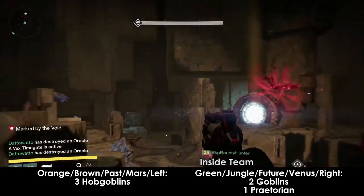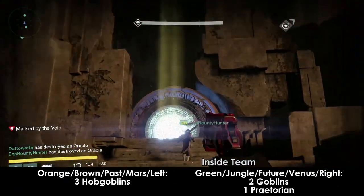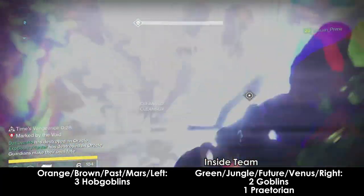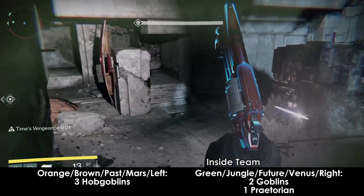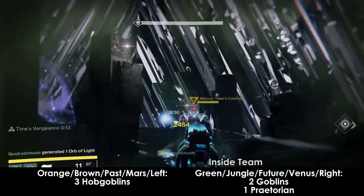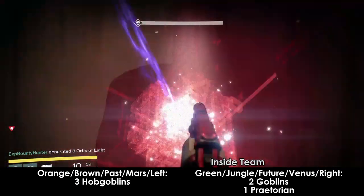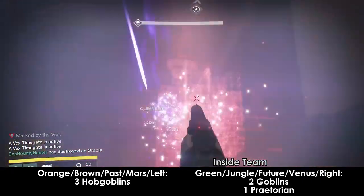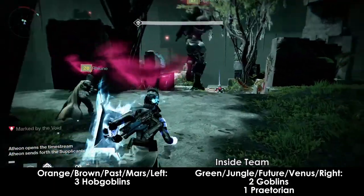Once the inside team is teleported, you'll go to either the left or right side gate. The left is the orange-brown area (also called Past or Mars), and the right is the green jungle area (also called Future or Venus). The left gate has three Hobgoblins, and the right gate has two Goblins and a Praetorian. The first teleport is always the hardest because people won't always have supers ready. Seven oracles will spawn while you're inside. One person should be assigned only to oracles, and the other person kills adds until they're all dead, then switches to oracles.